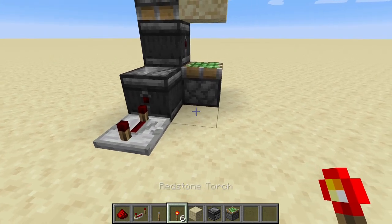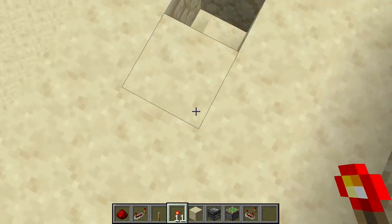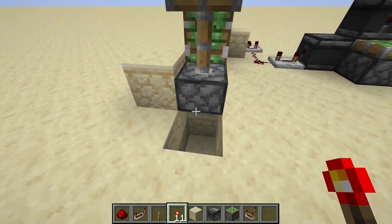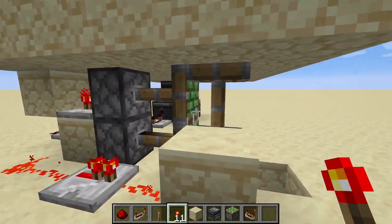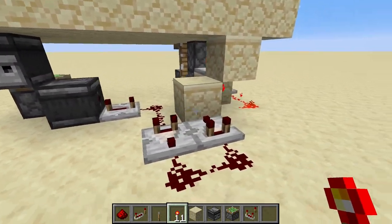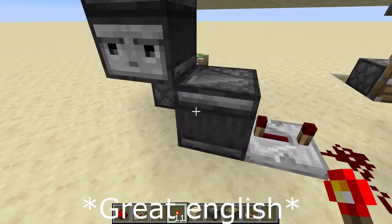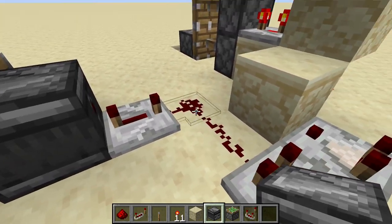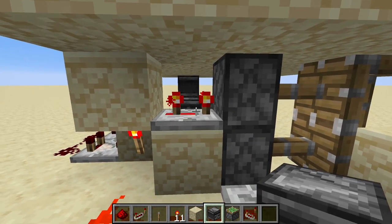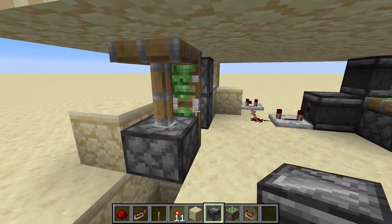My use case for a redstone torch key is placing it here so you drop down into a hidden shack. You should also make some activation mechanism from the bottom to get out. We have the observer with the repeater set to four ticks, a pulse extender with a redstone torch and repeater set to three ticks, and another repeater set to one tick going into the block. It's all pretty simple.